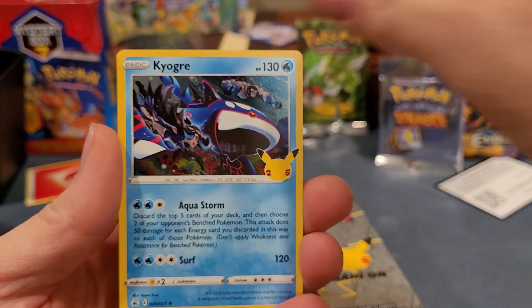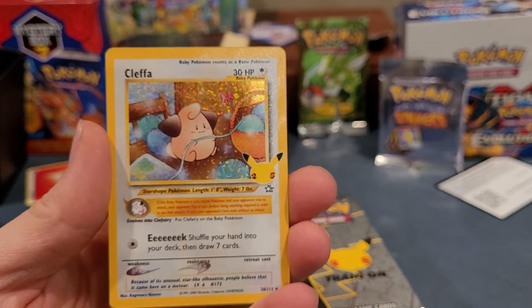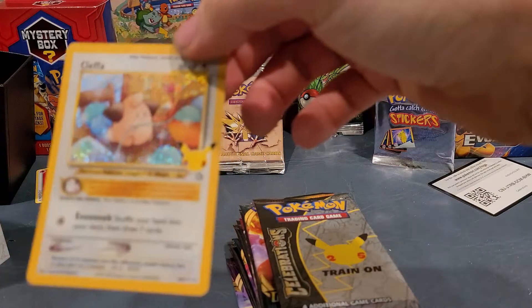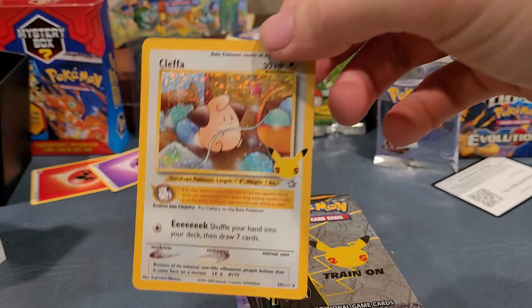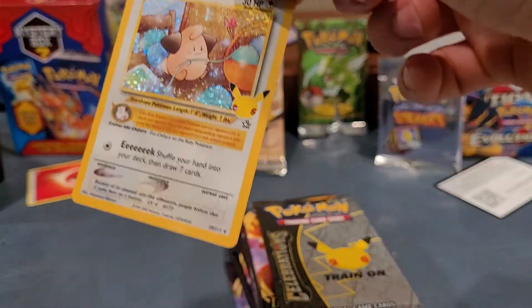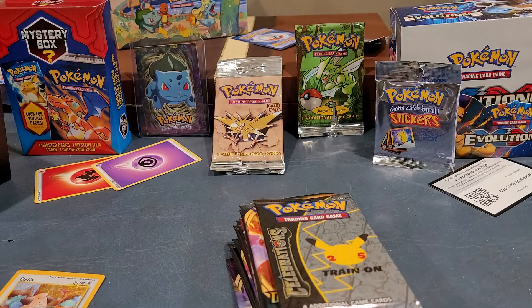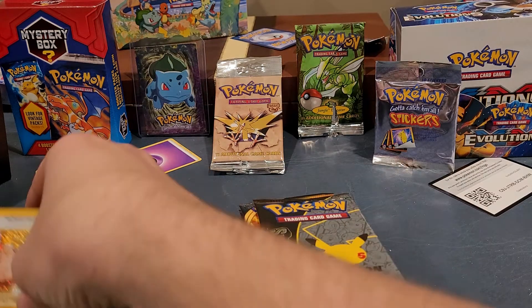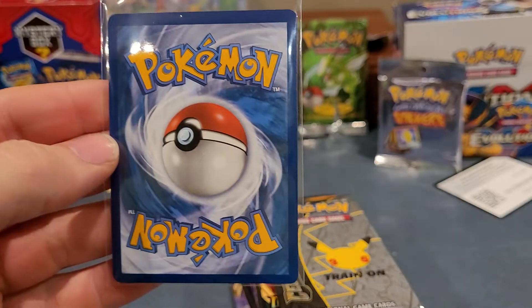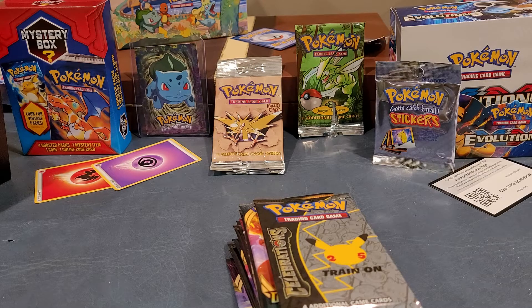Let's start with some Celebrations. We've got a Ho-Oh, a Kyogre. Right off the bat we've got a hitter — Cleffa and Professor's Research. Very nice. I'll put that in a penny sleeve. Cleffa, a bit off-center, but we got it.